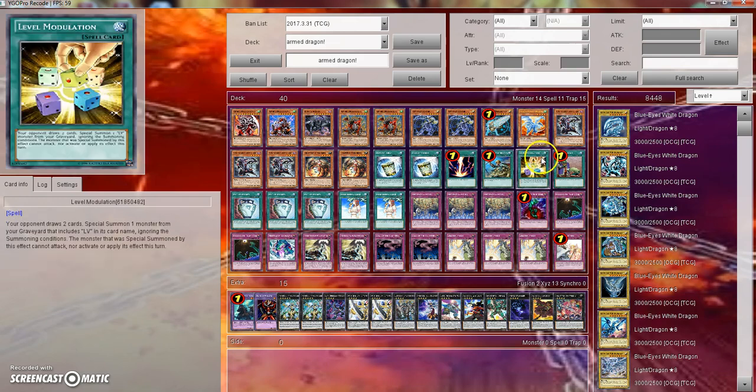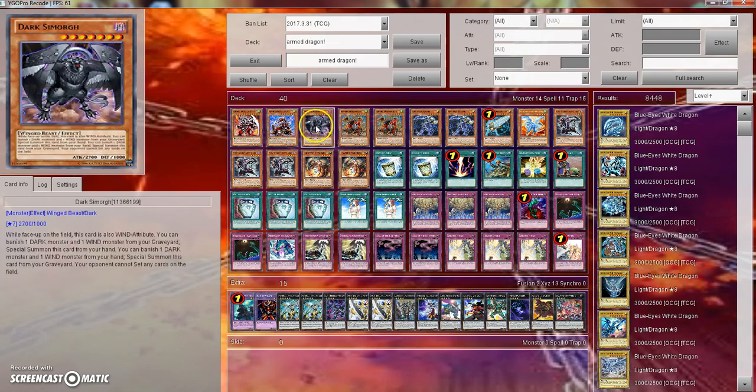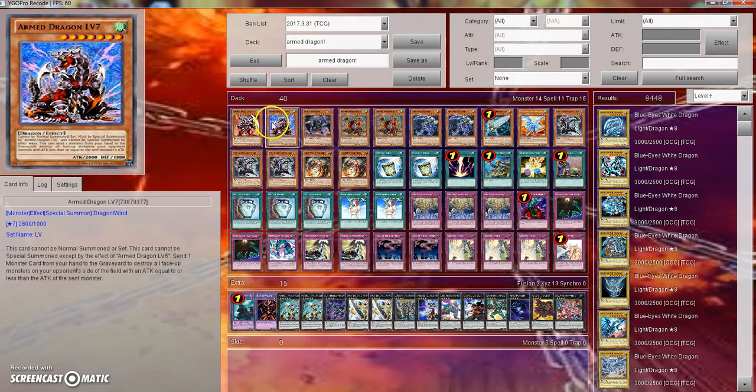He's not all that good because you can't just tribute him to special summon — he has to destroy a monster in battle, which is kind of a shame. But we do have a workaround with that in the form of Level Modulation. Armed Dragon Level 7 can't be normal summoned or set; he can only be summoned by the effect of Armed Dragon Level 5 or Level Modulation. You send a monster card from your hand to the graveyard to destroy all face-up monsters on your opponent's side of the field with attack equal to or less than the sent monster. Level 5 pops one monster; Level 7 pops all the monsters.